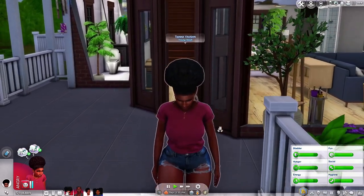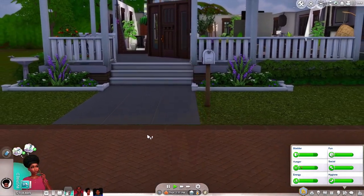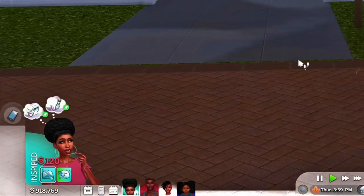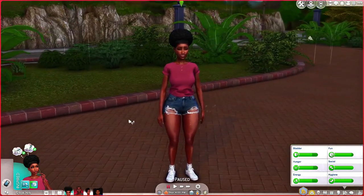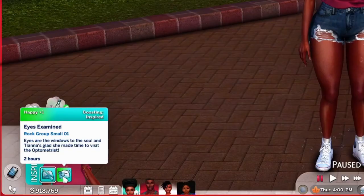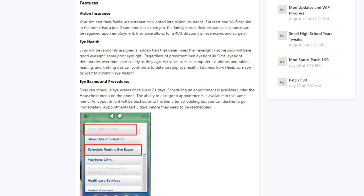She has made it back home and was charged 120. It says eyes are the windows to the soul and Tiana's glad she made time to visit the optometrist. In the mod itself, your sim and their family are automatically opted into vision insurance if at least one young adult or elder sim in the home has a job, and insurance allows for a 40% discount on eye exams and surgery. Sims can schedule eye exams once every 21 days.